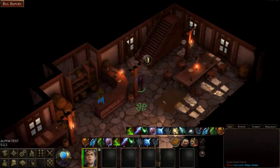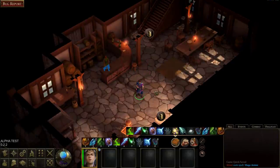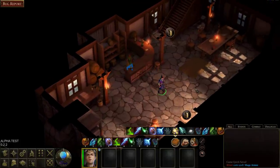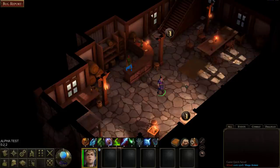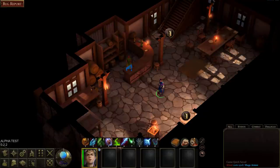Now with Mage Armor cast, my armor class is 17 — pretty good! That's two from dexterity, one from my Dodge feat, and four more from Mage Armor. So my armor class is 17, which is better than the barbarian and as good as the cleric — and it lasts for a couple hours. That's awesome. Anyway, I don't want to play all night — I just wanted to get a quick look and show it off. I hope you guys enjoyed this quick look at Pathfinder Kingmaker.